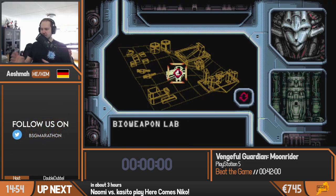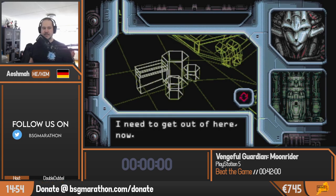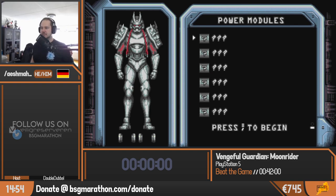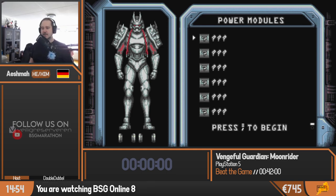However, we can only select one stage at the start. This is basically the introduction stage — we have to clear that one to be able to progress to the other ones. Time has not started yet, don't worry about that, because we are first in our power module layout screen, where you don't actually have any yet. As soon as I press the button here, time will start. So let's get into the actual run in three, two, one, go.